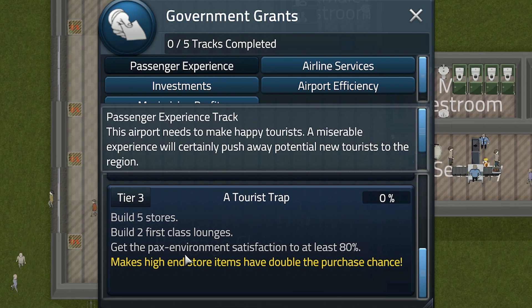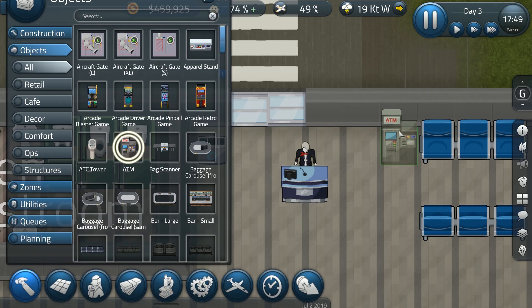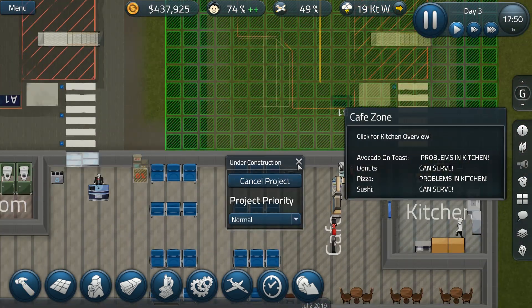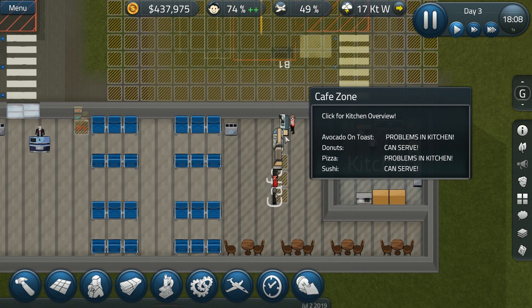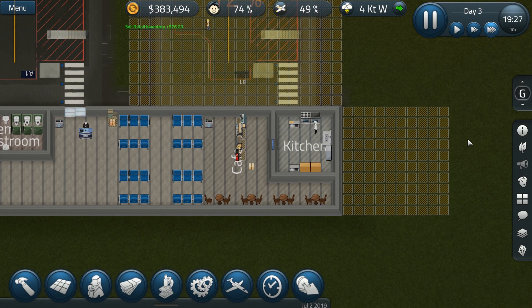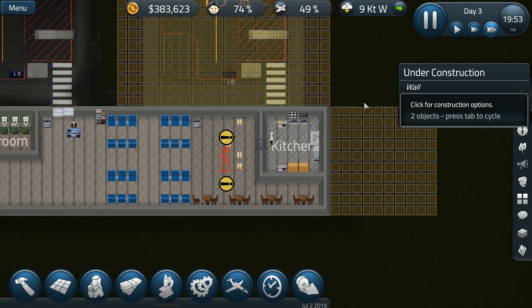So what is missing for Tier 2? Get the overall PAX satisfaction to at least 75% — we are on a very good way to get this. Build 5 stores, build 2 first class lounges — oh no, that will be pretty difficult. Why not have an ATM? ATMs are really good. Let's build one here. I'm going to get another gate too. I don't know why I want to build a new gate but I think I can increase passenger capacity, so people will be happier and I'll have a lot more flights. I'm going to dismantle all of this again — I really need to get this sorted out.